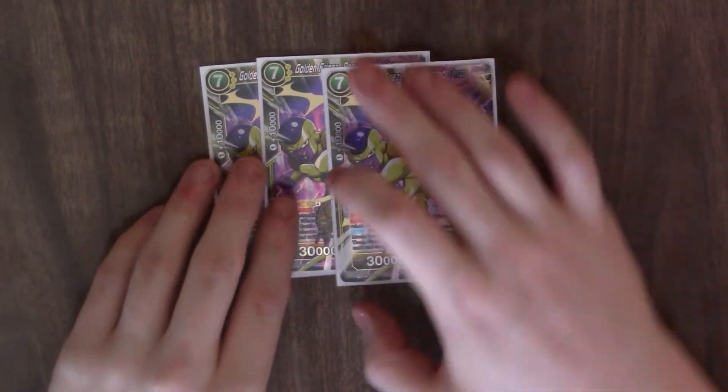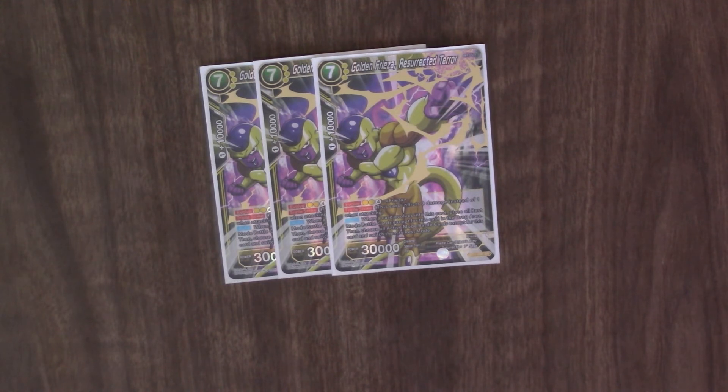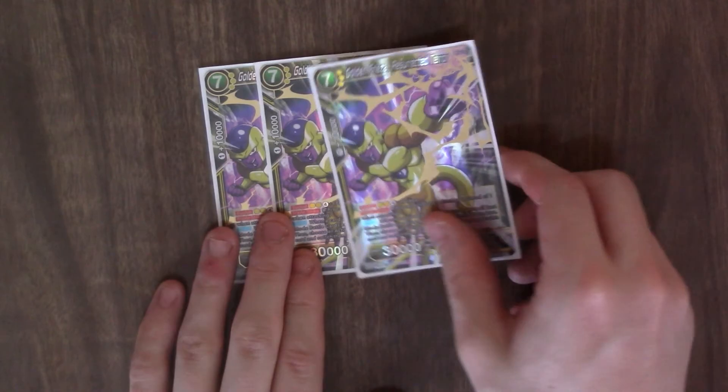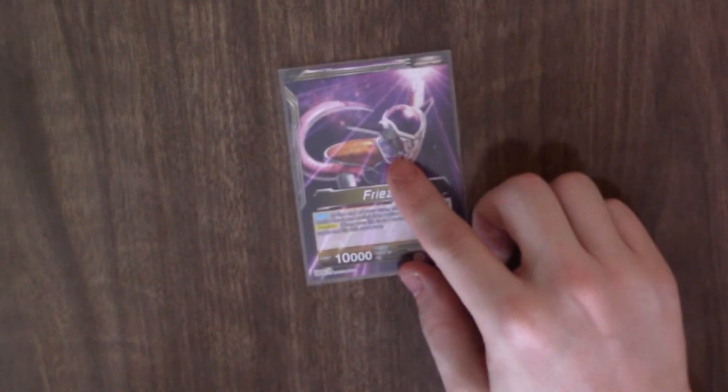The last card of the deck: three copies of Golden Freezer, Resurrected Terror. This can evolve for six and has Triple Strike. When a card falls into this card, place all rest mode battle cards except this card into the drop area, then choose all active mode battle cards and switch them to rest mode. So when you play it, anything in rest dies, and anything not in rest goes to rest. If you play two of these in one turn it can KO stuff. The card text says 'this card' so it protects itself — so I did do it right.